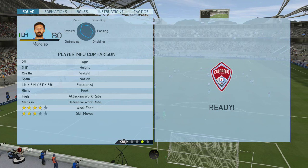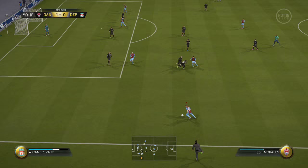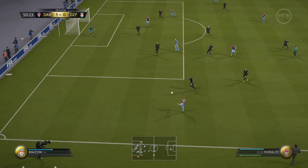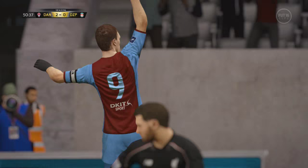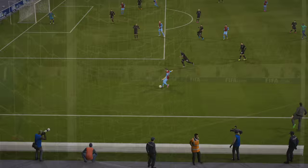The pros: obviously that four-star weak foot, the fact he's very versatile as you can see on the screen, and he's five foot eleven, so he's quite a physical specimen for a winger. He has exceptional crossing with either foot, good shooting, and strong attacking positional play.